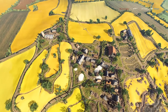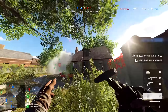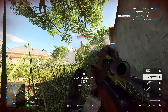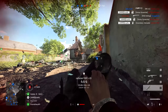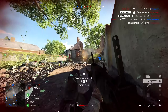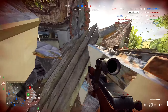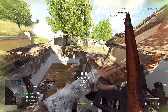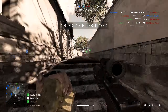Starting off with the rank 1 specialisations, you are offered Enhanced Grips and Quick Aim. You can only pick one of them — I prefer to go for the aiming down your weapon sights faster with Quick Aim. However, Enhanced Grips does enable you to gain decreased hipfire spread by 25% and weapon range by 33%, meaning if you are the sort of person to hipfire and this is something you want the weapon to do, then going for Enhanced Grips might be better for you.